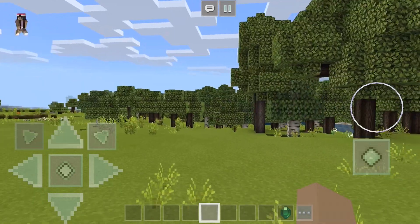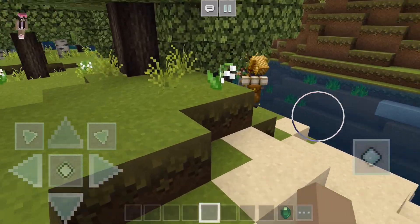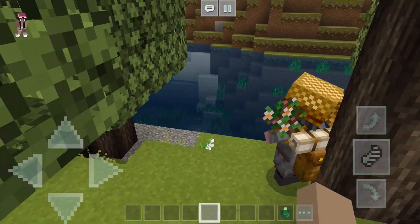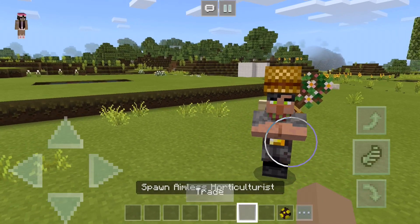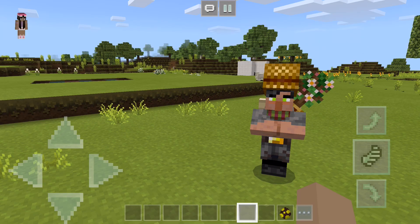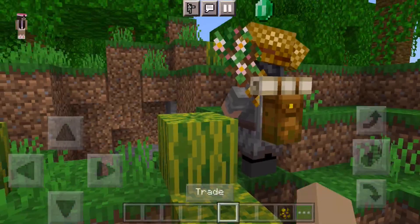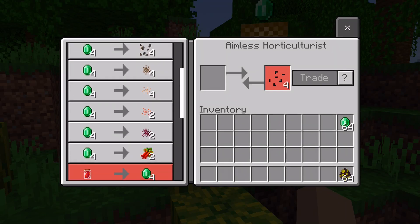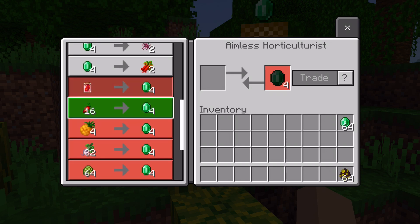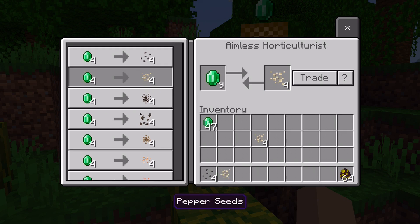So all you have to do is go to the farmer guy, which I spawned one, but they move pretty quickly — just to warn you guys. I couldn't get him to trade with me for a while, so I ended up having to spawn a whole new world to figure it out. Okay, so these are all the seeds that are available once you trade with the farmer guy. I'm just going to get all the seeds that I want to show you guys.